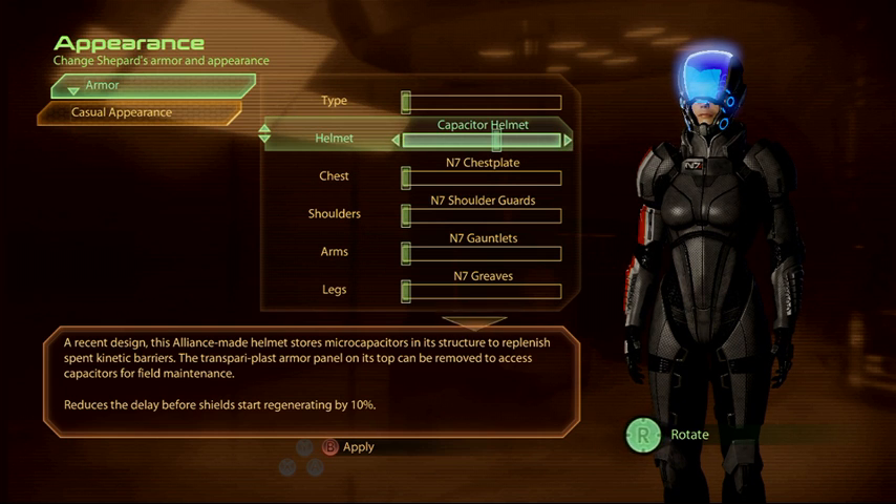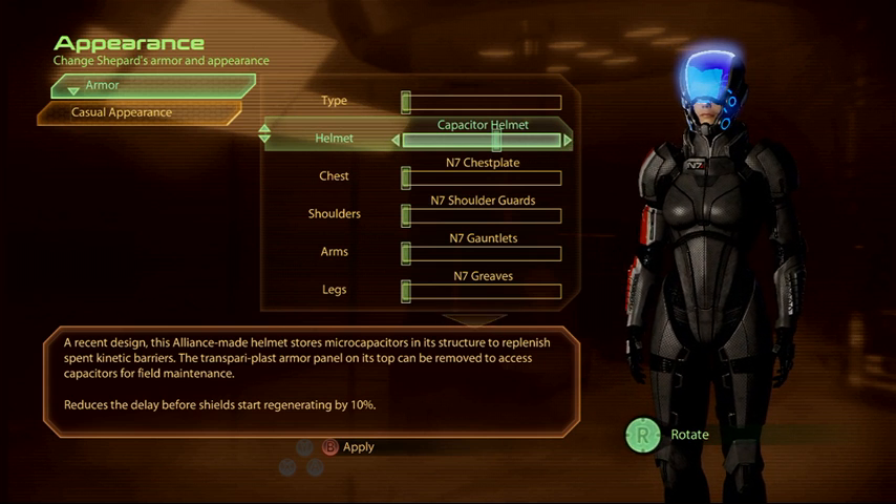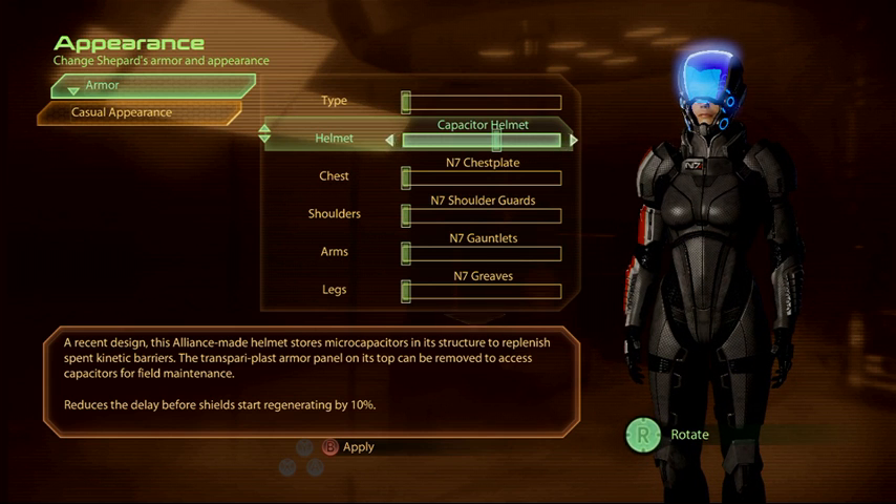The helmet makes a lot of cutscenes look stupid. You walk in with your face totally covered and people say 'Shepard' - how do you know it's Shepard under that thing? The worst is if you're romancing Liara and you want to kiss her during Lair of the Shadow Broker and she's kissing this helmet. That's just stupid.